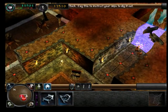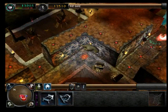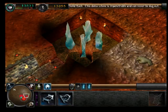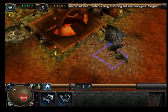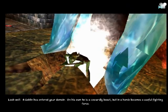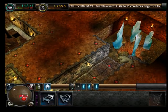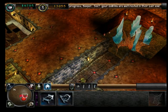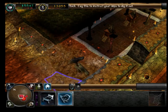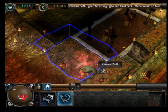Now. Behold your portal, the gate through which new creatures enter your domain, drawn forth to use the runes which you provide. Look well — a goblin has entered your domain. On his own he is a cowardly beast, but in a horde becomes a useful fighting force. Good progress, Keeper. Your goblins are well rested in their lair and their bellies full with juicy chicken flesh. Now keep watch, for very soon more goblins will arrive, and then your numbers will be strong enough to challenge Lord Antonius. I need a big hatchery.